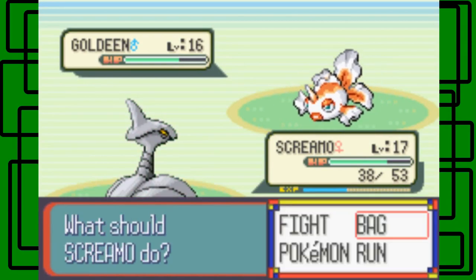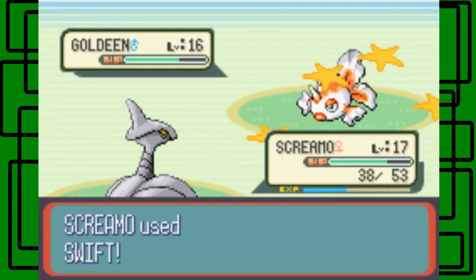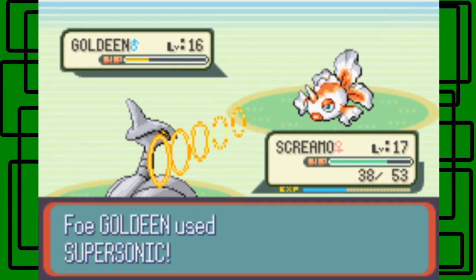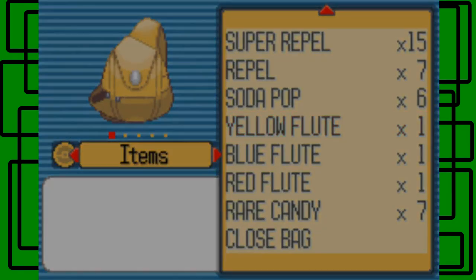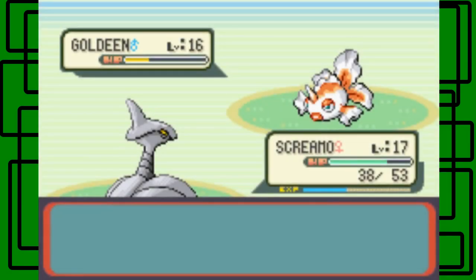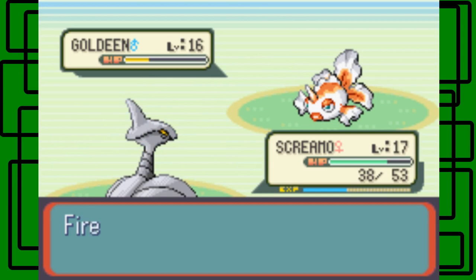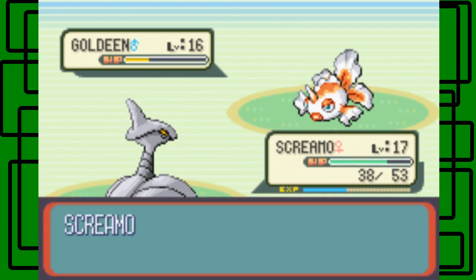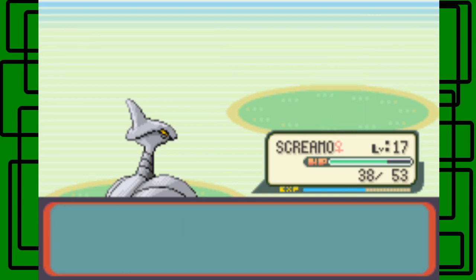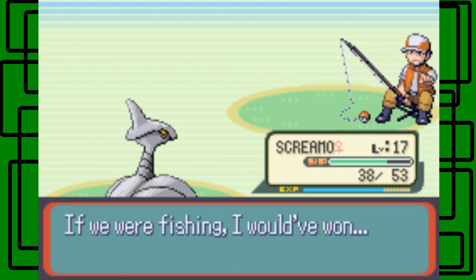Skarmory's defense fell from Tail Whip. The Goldeen uses Supersonic again — does he not notice I'm using the Yellow Fruit every time to cure confusion? He'd be better off just attacking Skarmory. Let's give it a nice Swift. I haven't even used Peck yet — I've only been using Swift. Supersonic hits Skarmory again, fine — we'll use the Yellow Fruit again. Getting the Blue, Yellow, and Red Fruits makes your journey a lot easier, and you worked hard for those ashes. We took out the Goldeen.